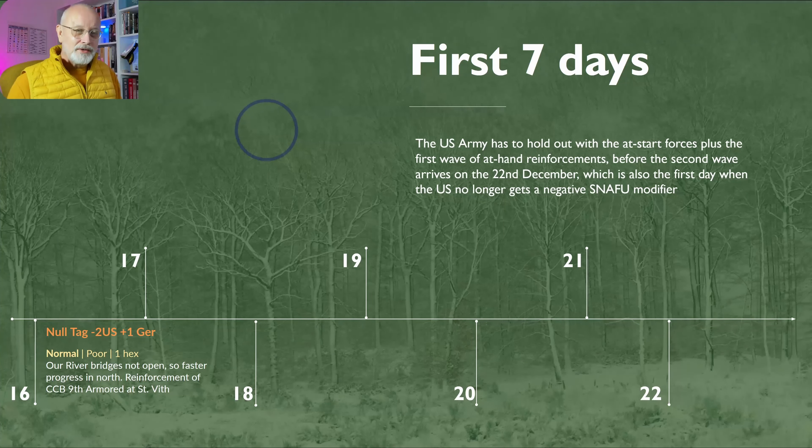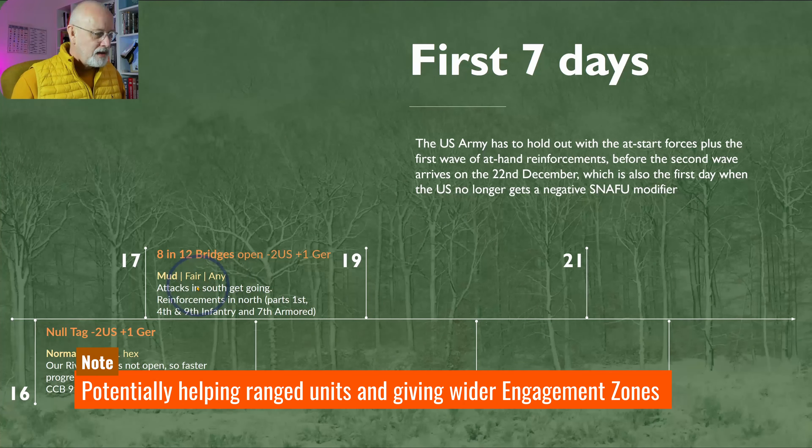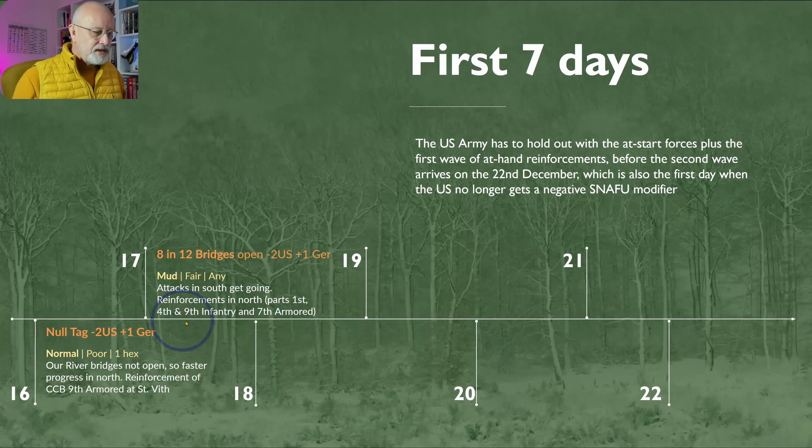All you have to do as the Americans is hold out for these first seven days. On Nulltag itself you're going to have a minus two on your snafu and the Germans will have a plus one. Using historical weather, it's normal but the atmospherics are poor and visibility is only one. Progress is primarily going to be in the north, and the only real reinforcement is CCB of the 9th Armoured Division arriving at St. Vith. On the 17th those southern bridges mostly open, the snafu mods stay the same, it's mud, and visibility is quite open — so the attacks in the south get going but the north starts to receive reinforcements.